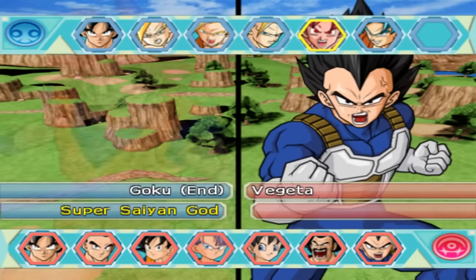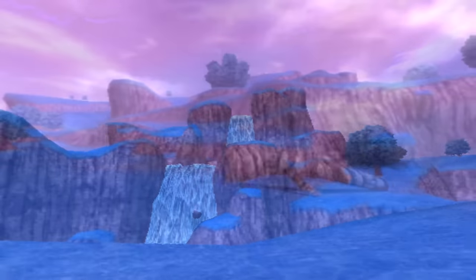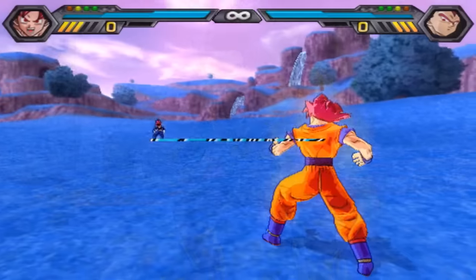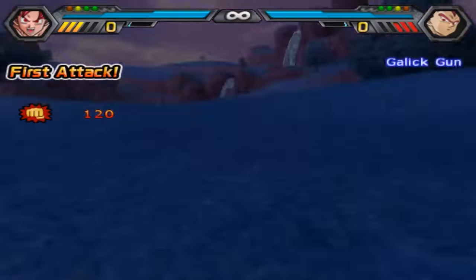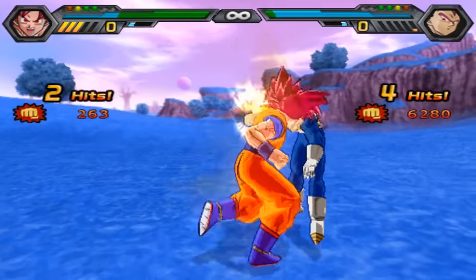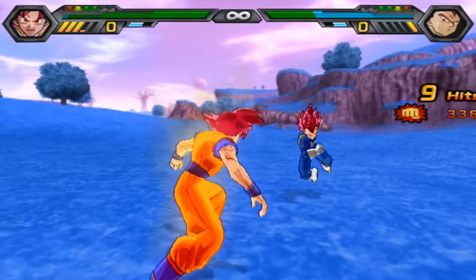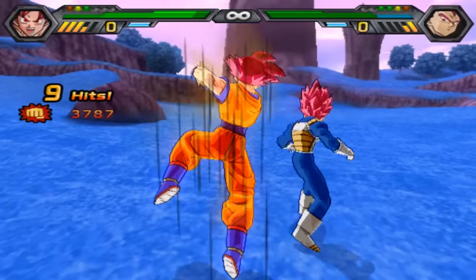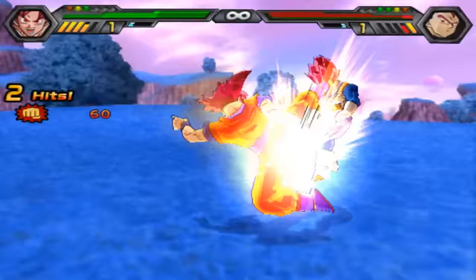Now we're back and for this match we're kicking it up to the god level. We're on Planet Beerus for the god-level fight between Goku and Vegeta — all in. Our contestants know what's on the table. A strong open from Vegeta — he opts to go for a Galick Gun, taking half of Goku's first life bar in one fell swoop. Goku is pissed about it. Another strong opener, Goku tries to go for the dropkick but Vegeta's not playing around. Nine hits — not able to make it ten. He lands the dropkick this time.